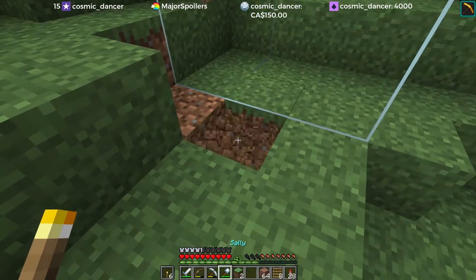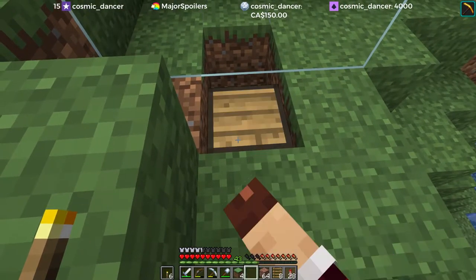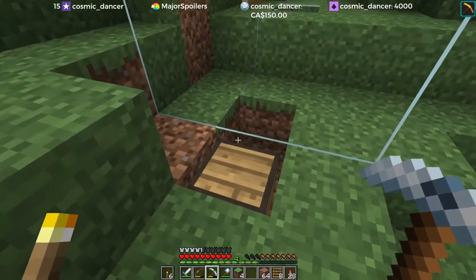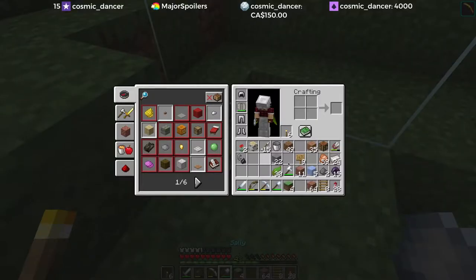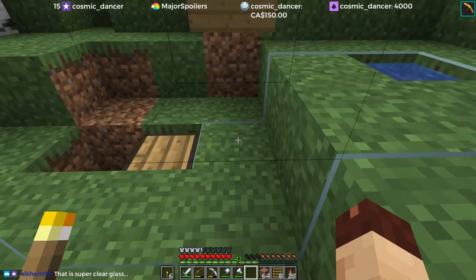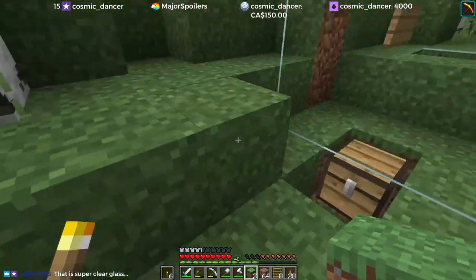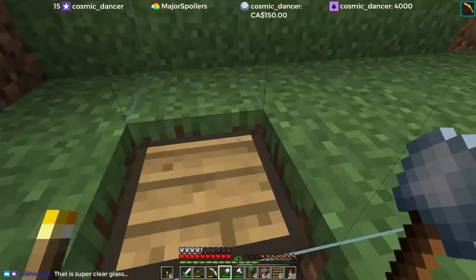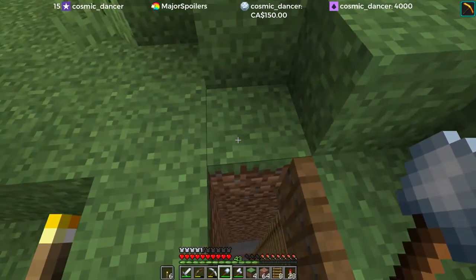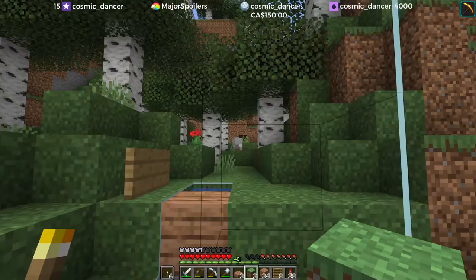And then we can put a chest and a hopper. The chest can go here, and we'll put the hopper in in just a second. There'll have to be two hoppers - no, I can put the chest back further. Chest goes there, hopper goes there. I think that's just about ready - I just need a hopper. Then we need to figure out the AFK spot, and that is all the technical stuff done. So there we have a little zombie fire trap powered by the sun.